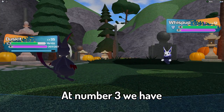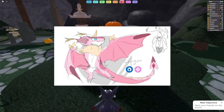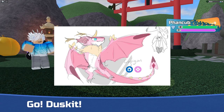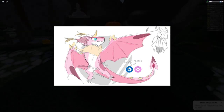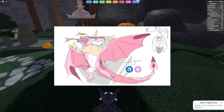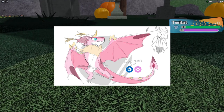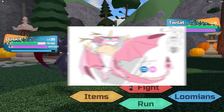At number 3, we have Kupagon from Azure1402. Even though the drawing isn't rendered and doesn't have all the details yet, it looks absolutely incredible. Taking both the dragon type and fairy type and putting them together to make Kupagon is actually really creative. I feel like there should be more Tenorians that have two types that are complete opposites combined together, because I'm sure we'd see some really cool Tenorians if that were to happen.